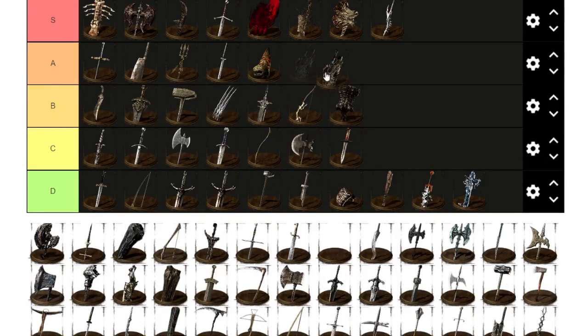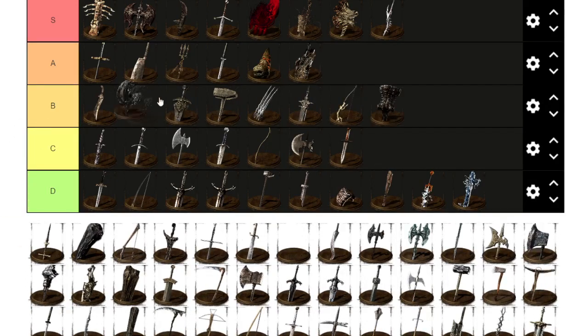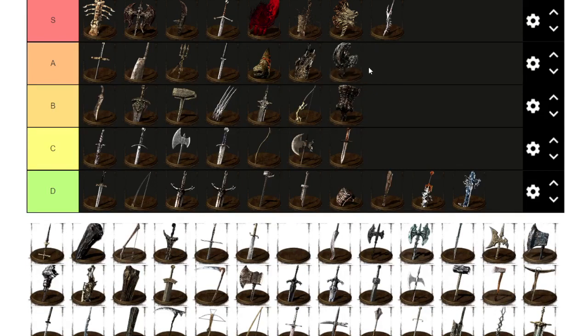Dragon's Tail ultra greatsword — again very heavy and damage-wise worse than the Capra Demon sword. But it has that slam attack, and for that slam attack I give it A. Same with the Dragon's Tail great hammer sword — I'm still giving it A because they have amazing second movesets that just completely obliterates the ground. They're very stat-heavy to use though, so I cannot give them S.